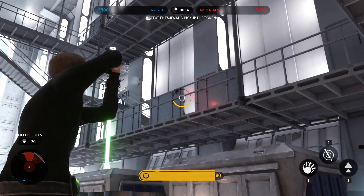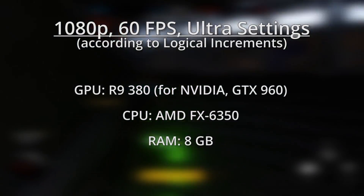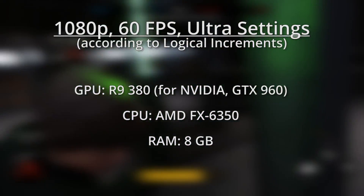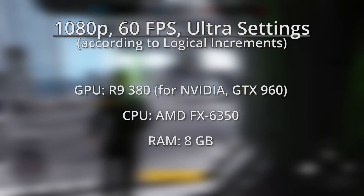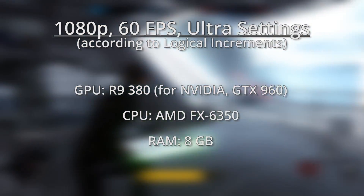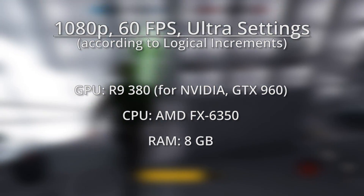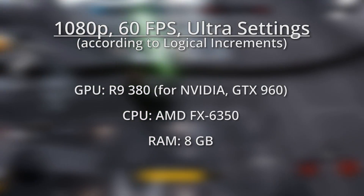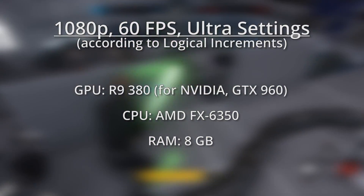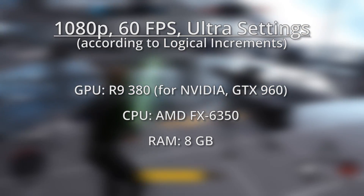If you want to play at high settings and a respectable frame rate, here's what we'd recommend for ultra settings at 1080p. With the R9 380 from AMD, this build should get right around 60fps in Battlefront with all settings dialed up. If you go with the GTX 960, which is around the same price, expect 50-plus FPS unless you lower a few settings. The FX 6350 is an affordable hexa-core CPU from AMD, and Battlefront will certainly take advantage of it. Altogether, a PC built with these specs should cost around $650.